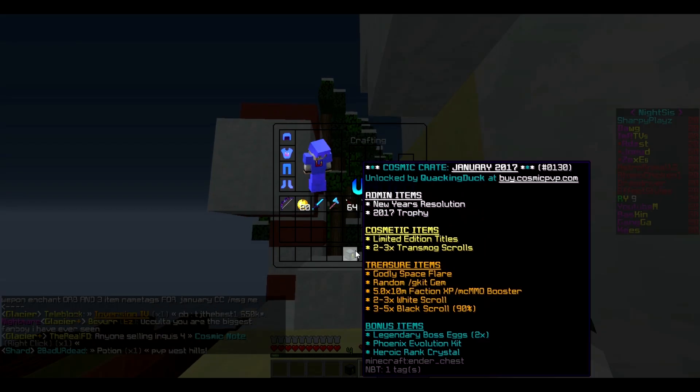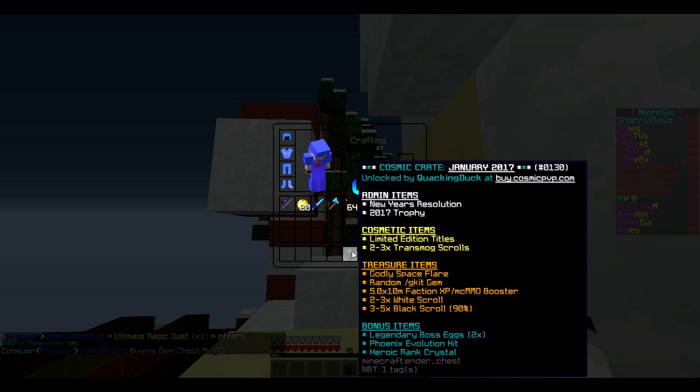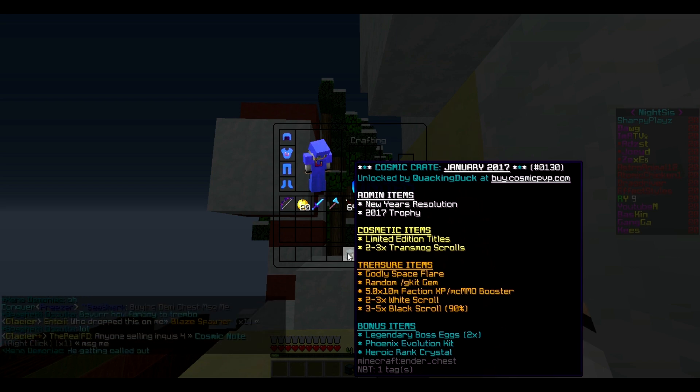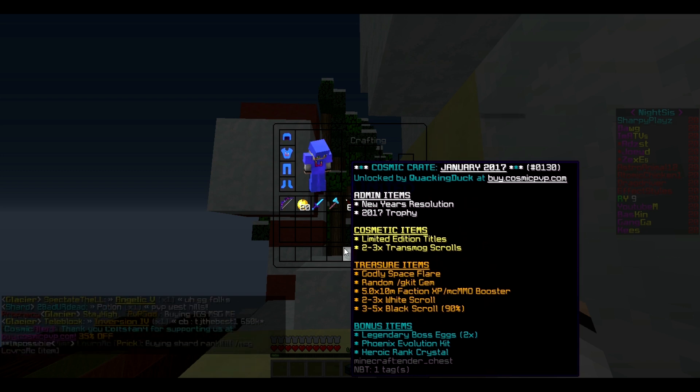He provided me with this hookup so I'm very happy for that. You get two admin items: New Year's Resolution and a 2017 Trophy. Cosmetic items include limited edition titles and two to three transmog scrolls, which will be very nice once we get our guy gear working. Treasure items include Godly Space Flare, a random G kit gem, and a five times ten-minute factions XP or MCMMO booster. I hope we get the XP one — that would be hype. You also get two to three white scrolls.